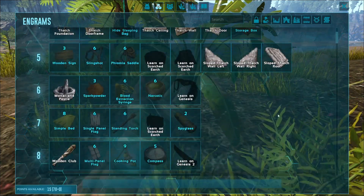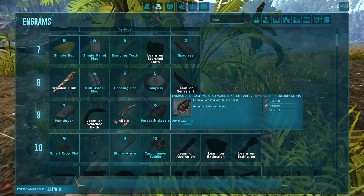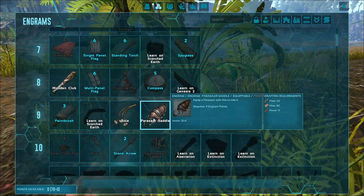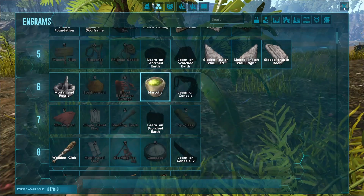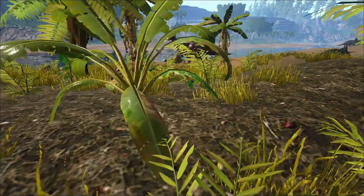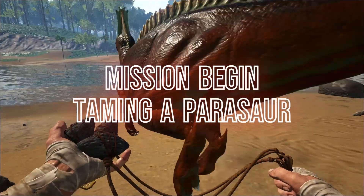If you have spare engram points, you can prepare the saddle too, so that as soon as you tame one you can ride on it. It takes some hides, thatches and woods to craft the saddle. If you're lucky to find one with a high level, you might as well want to prepare some narcotics to keep the parasaur unconscious. It can be crafted using a mortar and pestle with 5 narco berries and 1 spoiled meat. Now that we are ready, let's go.